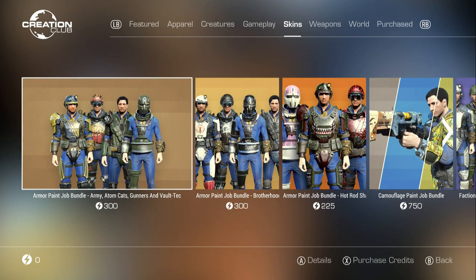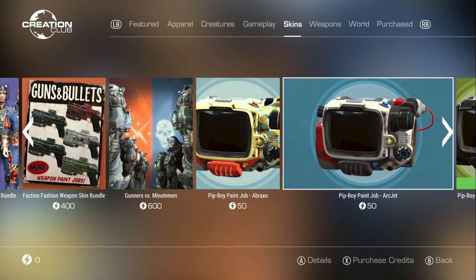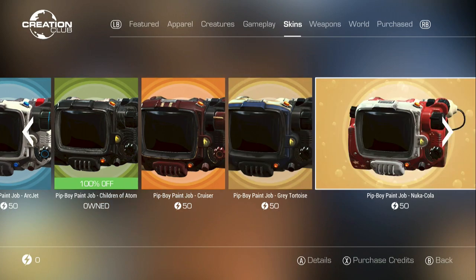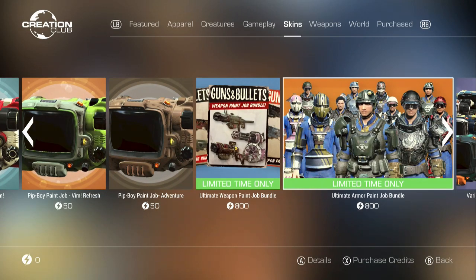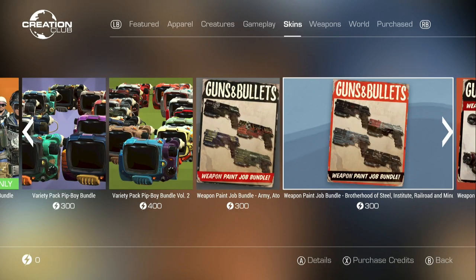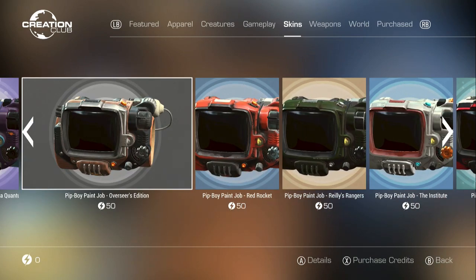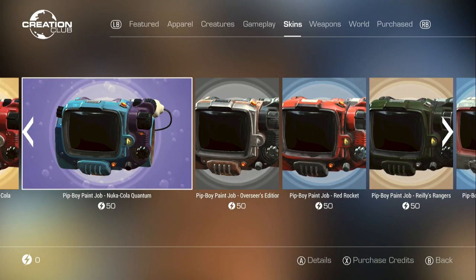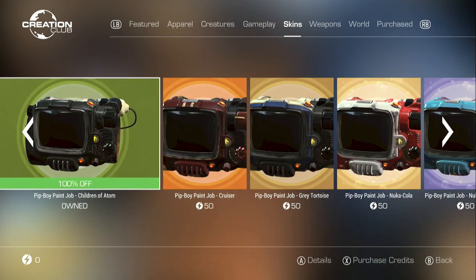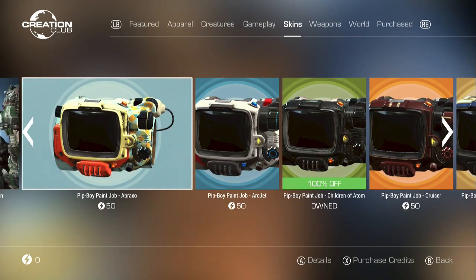Here are some paints - these might be newer paints too, but these were not free. Well, skins - I call them paints because you're really just painting things. I feel like everything's just a little bit overpriced. Having these for about 50 cents is not so bad, but you are just getting one paint for just the Pip-Boy, so I guess you could say it is kinda bad too.